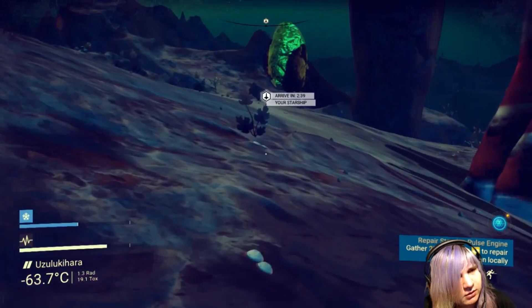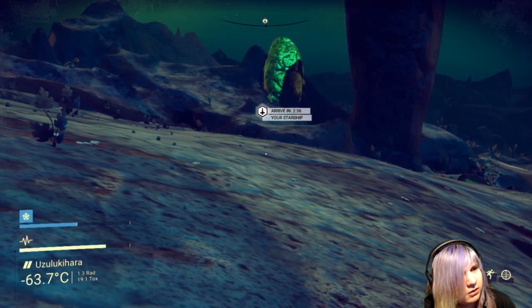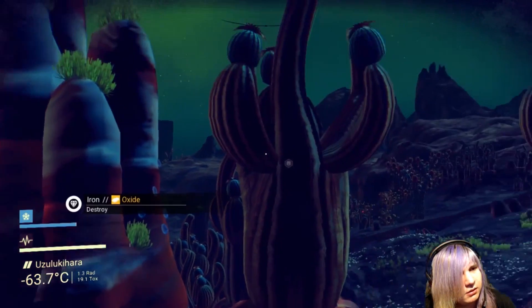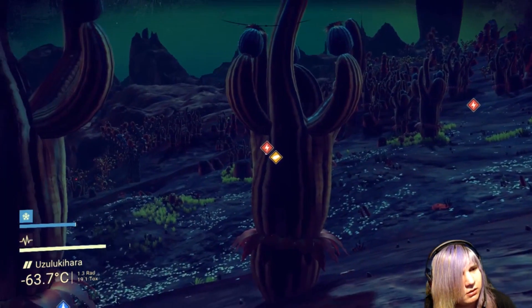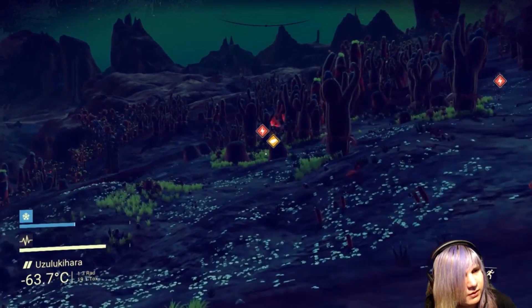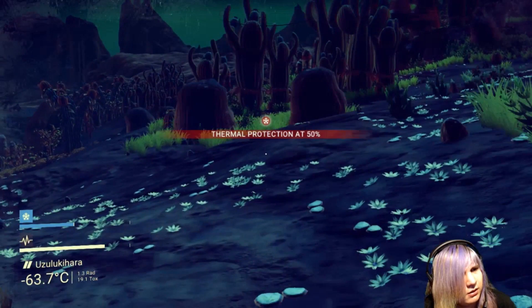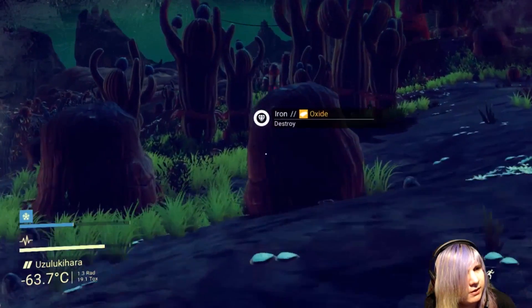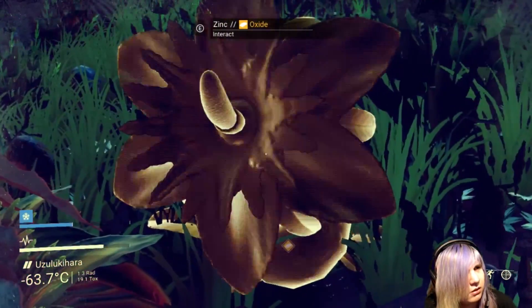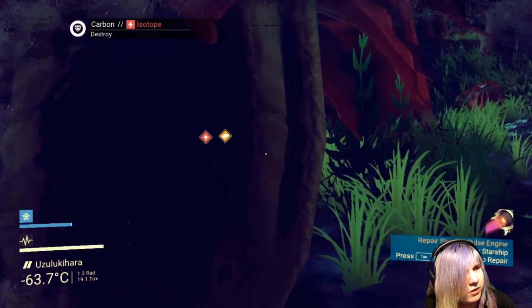I still need Zinc. Press C to scan locally. Is that Zinc? That yellow thing? Sure, the thermal protection's fine — I have plutonium. Oh yeah, this thing has Zinc. Okay, that worked out well.